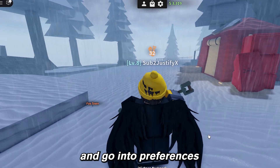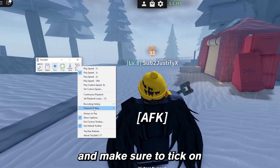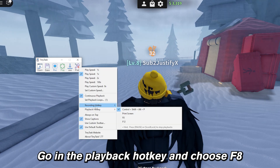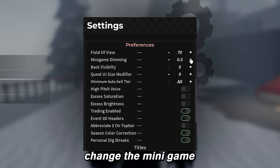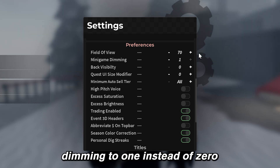Now open TinyTask and go into Preferences. Make sure to tick on Continuous Playback. Go into the Playback Hotkey and choose F8 so you can stop it later. In In-Game Settings, change the minigame dimming to 1 instead of 0.